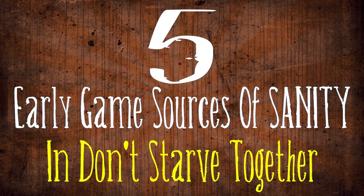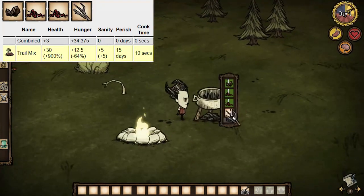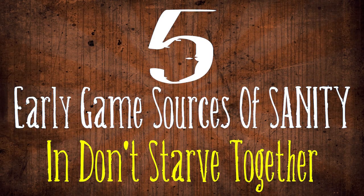Hey, what's going on everybody? Raising Hell here, and today we're going to be going over five of the best day one sources of sanity in Don't Starve Together. This is a video I've been wanting to make ever since I made the day one crock pot recipes video, because I made some recommendations in that video that I think were a bit misguided regarding the sources of sanity players should be looking for that early in the game. I personally recommended a food recipe when in fact using more natural things at hand is generally preferred. So let's get started.